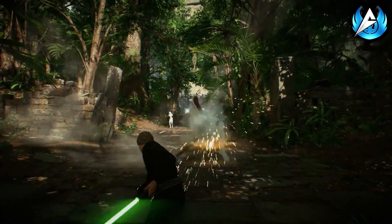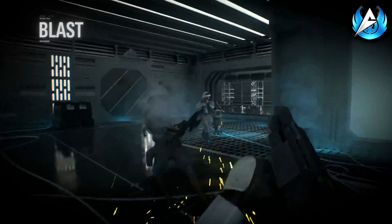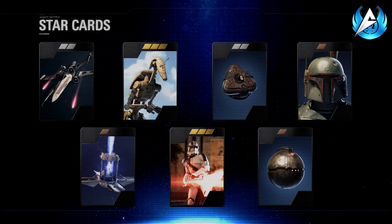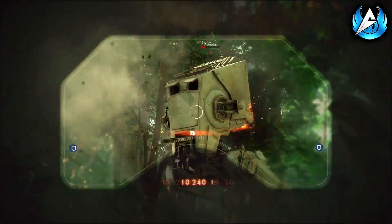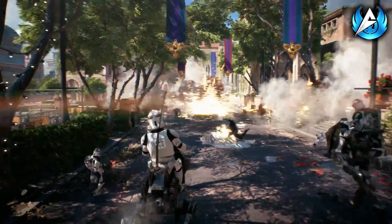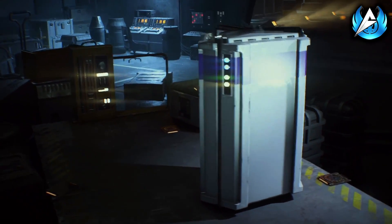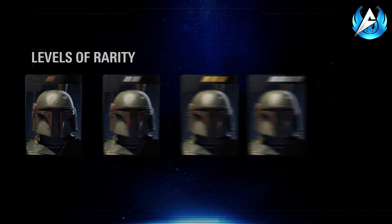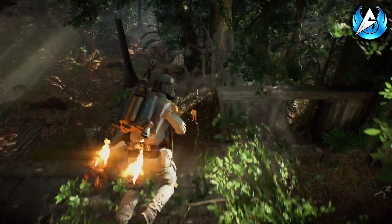So what did we actually see customization-wise in the 'This Is Star Wars Battlefront 2' trailer? As we already knew, everything you play as in Star Wars Battlefront 2 can be customized, whether that's through skins, star cards, or even weapon attachments. In the trailer we got to see loot boxes, class, vehicle, hero, and reinforcement star cards, hero skins, and crafting — which allows you to manually upgrade your star cards rather than finding them in loot boxes.